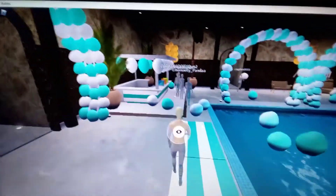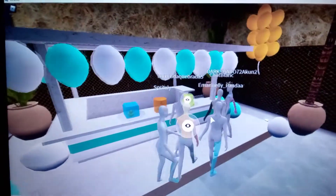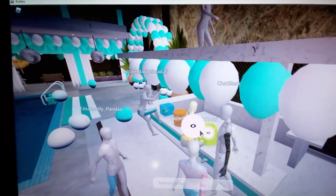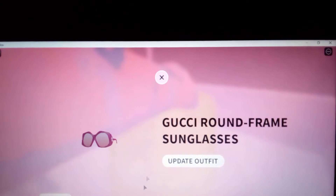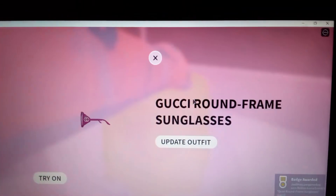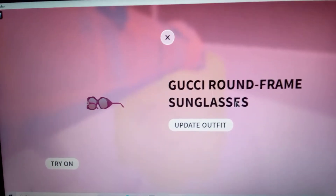You're gonna see this green thing. Once you see the green thing, go and click on the 'i'. Click on that 'i' and you will see this. Just click on 'free' and you will get the badge right there. That's how you get the Gucci round frame sunglasses.